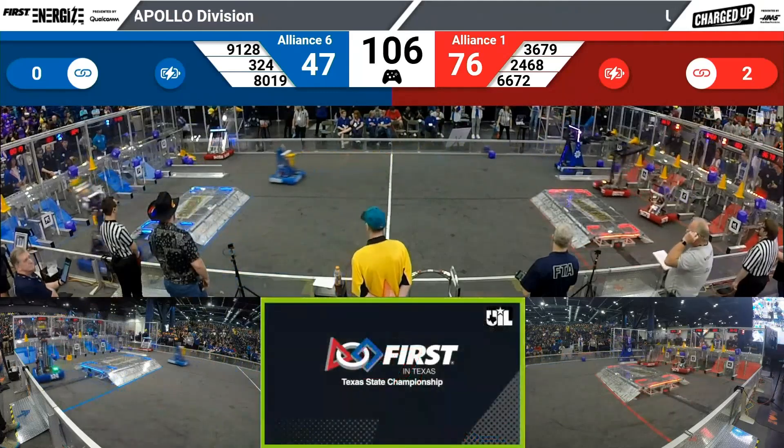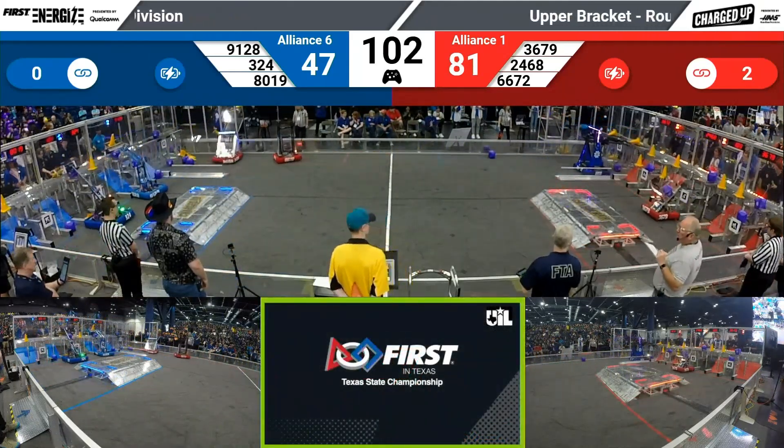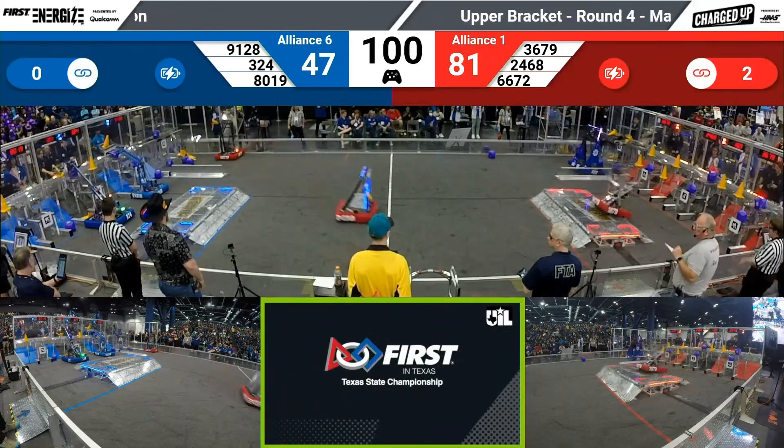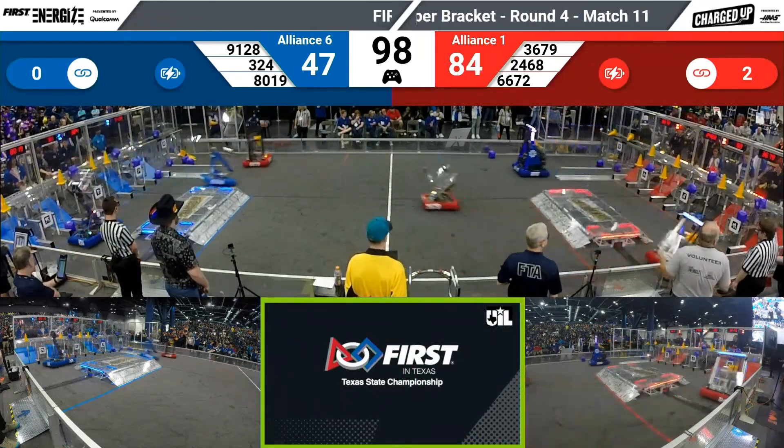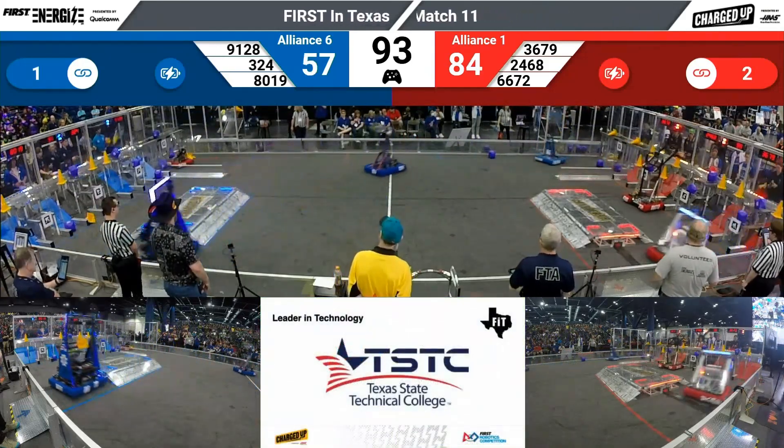Alliance captains — they've got a cone for the blue Alliance heading down to the grid. Reaching up high and trying to score the cone up high. Beside them, Chips is going to score a cone up high as well — two cones for the blue Alliance. 84-47, Red's up pretty big.